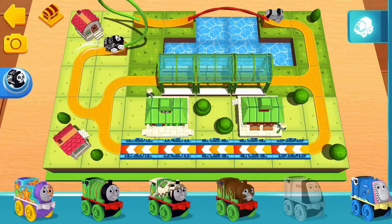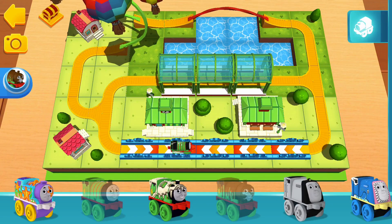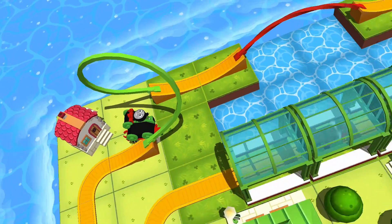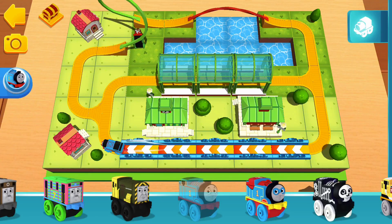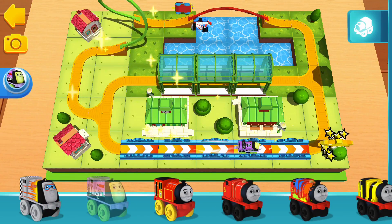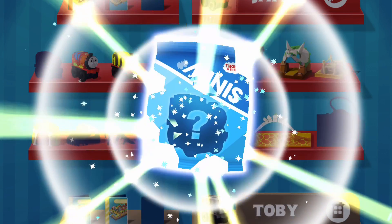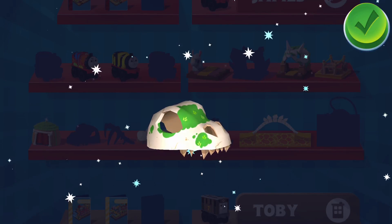Classic Spencer. Percy. Sir Topham Hatt doesn't allow that many engines on the tracks — you need to remove it. Classic Percy. Chocolate Percy. Classic Percy. Sir Topham Hatt doesn't allow that many engines on the tracks. Classic Hero Thomas. Racer Gordon. A golden gear has just appeared — you'll need to build your tracks to the gear. Wonderful! You've earned a new surprise. Tap on the T-rex head fossil.